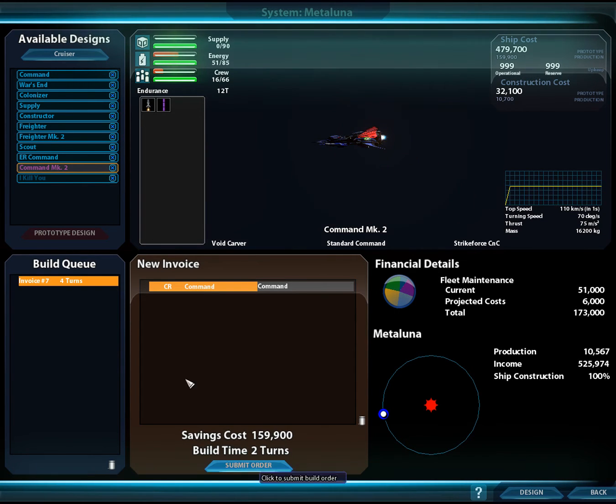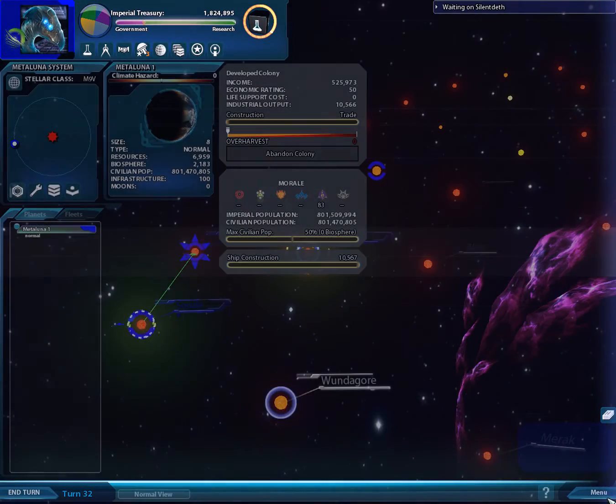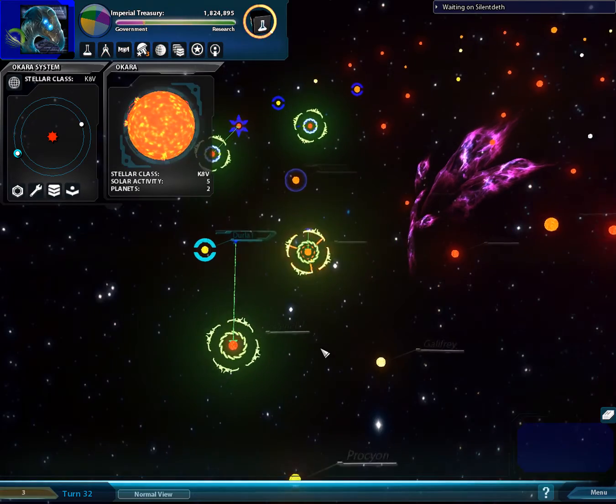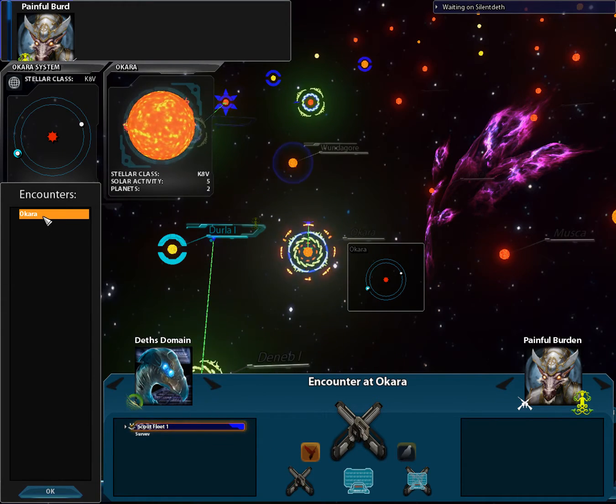Submit order — wait, cancel. I'm building the wrong ship. Prototype design — four turns still. I'm gonna have to do it. Hopefully this will work. Are we going to fight now? Yes. I want to fight them manually — actually no, I don't want to fight them manually.